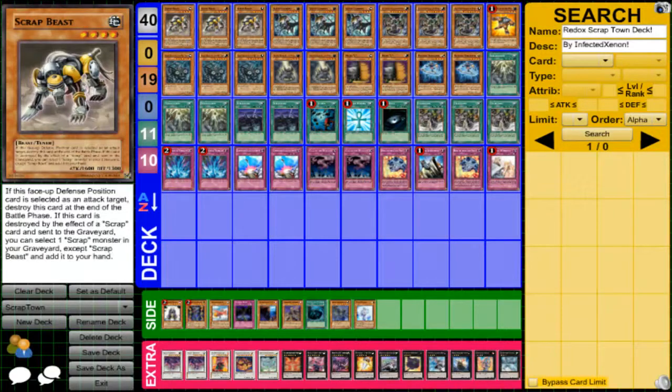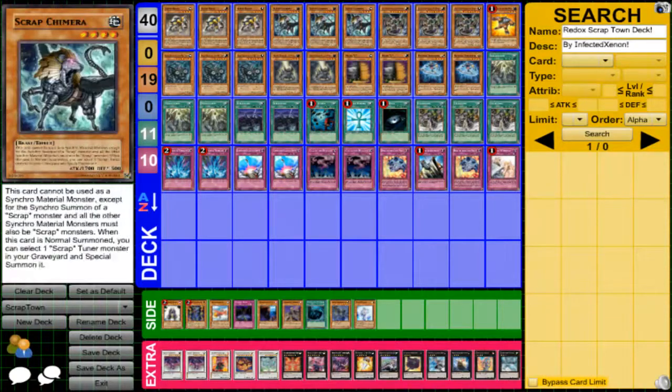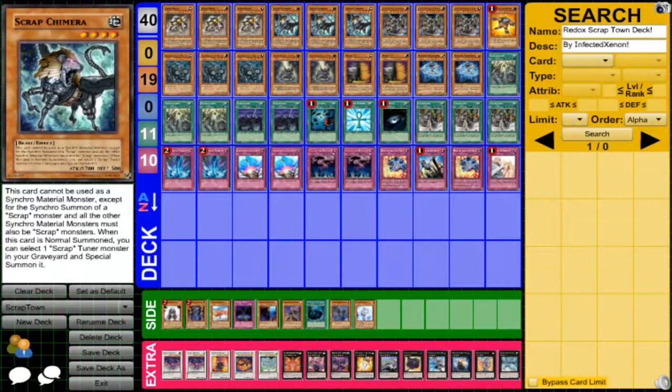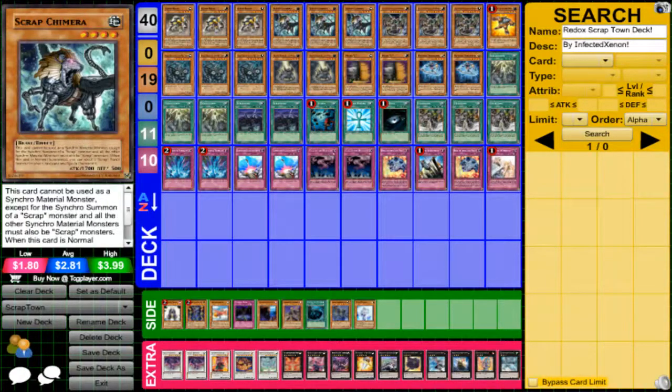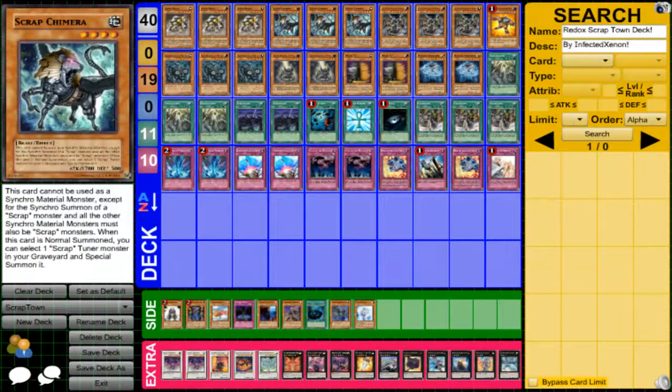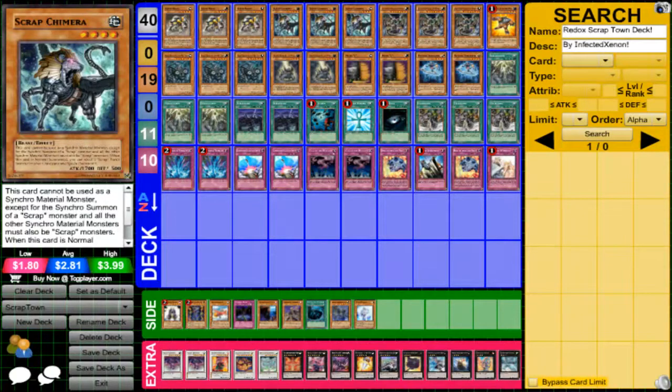First, you run three Scrap Beasts — it's just a level four tuner, but if it's destroyed by a Scrap effect and sent to the graveyard, you can select one Scrap monster in your graveyard, except Scrap Beast, and add it to your hand. So you can add Chimera back to your hand. Chimera, when he's normal summoned, lets you special summon a Scrap tuner from your graveyard. So you special summon him and then synchro for a Scrap Dragon. The downside is you can only synchro summon Scrap monsters, but it's not that bad — it's basically an instant Scrap Dragon every turn.